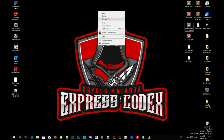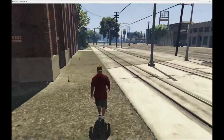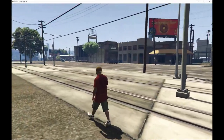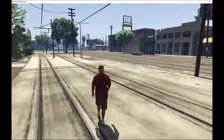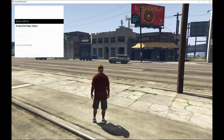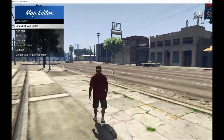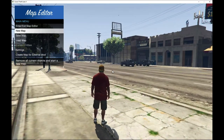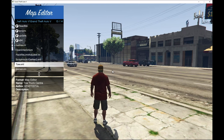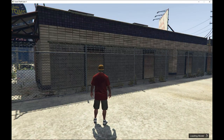Right-click and refresh your desktop. We are now in the game as Franklin. I'm going to show you the tow truck garage. To spawn it, press F7 to open Map Editor — there's proof that it works. Go to Load Map, then File Chooser, scroll all the way to the bottom, and you'll see tow.xml. Press Enter and you'll automatically teleport there.